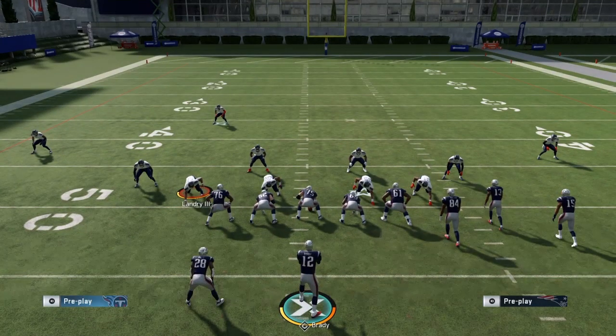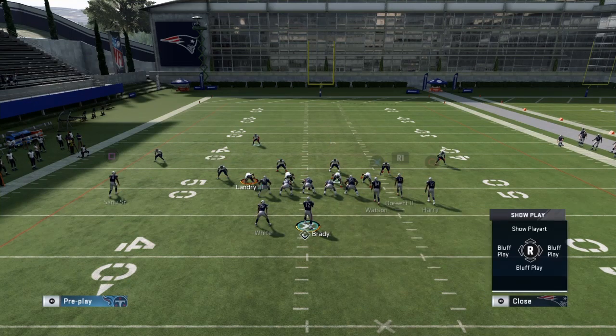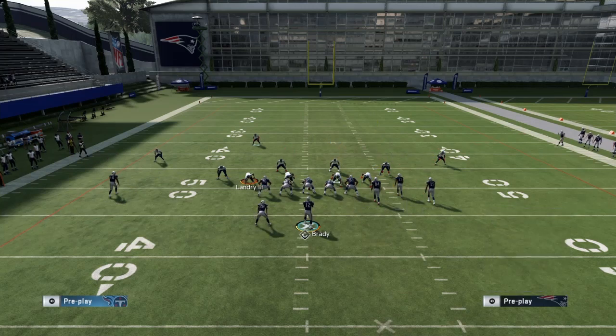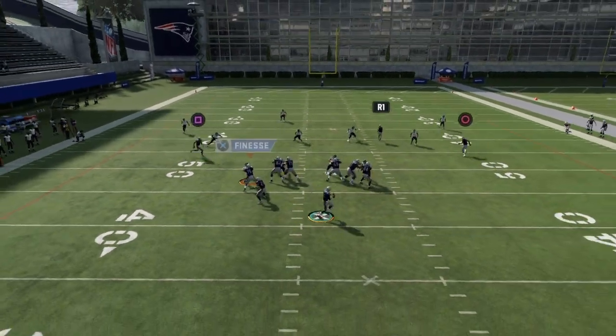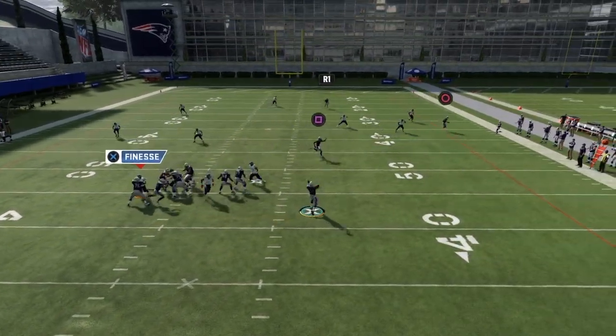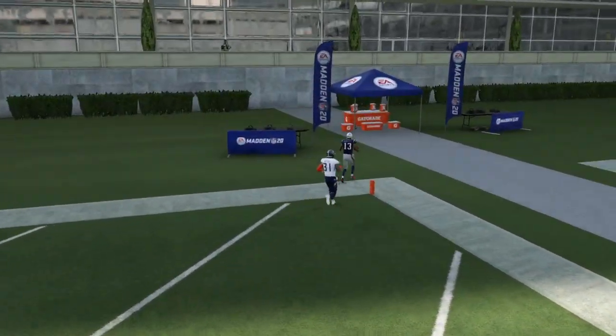I'm going to go over it one more time: max protect, put square on a drag, put circle on a corner route, do your protection — double team and ID — then motion him out, snap the ball, trot out here, and boom. Just angle that pass towards the sideline and he's just wide open.